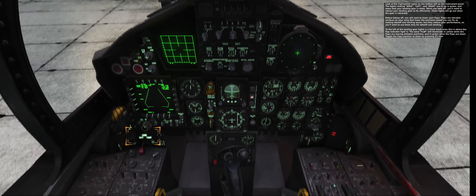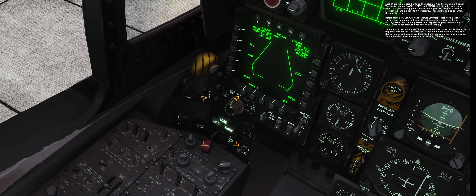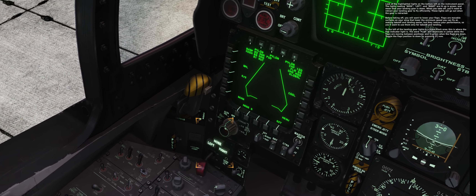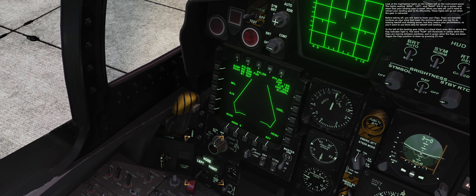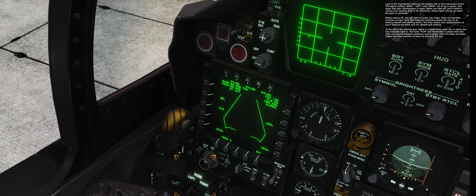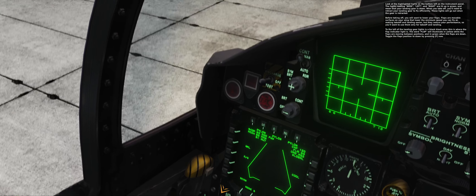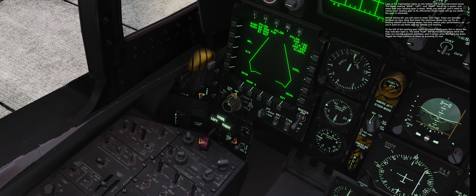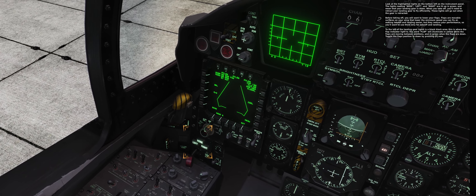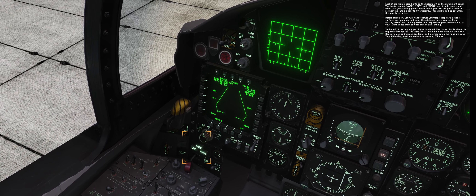Look at the highlighted lights on the bottom left of the instrument panel. The green lights reading rows left and right indicate that your landing gear is down. After you take off, you need to retract your landing gear to fly efficiently. These lights will go out when the gear is retracted. Before you take off, you want to lower your flaps. Flaps are movable surfaces along the wing that lower the minimum speed you can fly at, making takeoff and landing easier. They reduce your performance, so use them only for takeoff and landing. The flap indicator light is to the left of the landing gear lights. The word FLAP will illuminate in yellow while the flaps are moving between positions, and in green when the flaps are down.